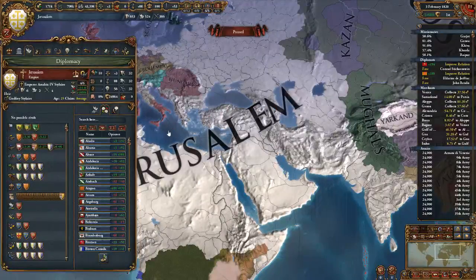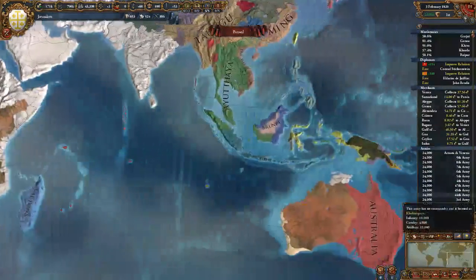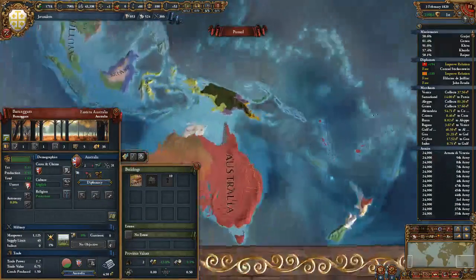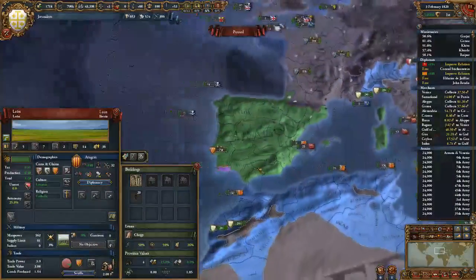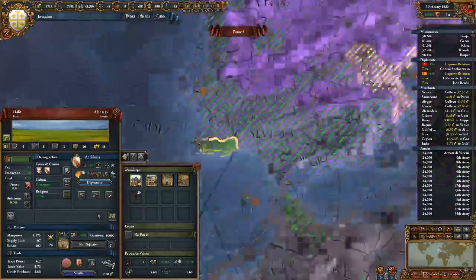Never questioned something that gives you more score points, am I right? Because as we all know, when you play EU4 it's all about that score. Australia is formed under Great Britain. Great Britain has been doing okay. Aragon absolutely wrecked Andalusia.